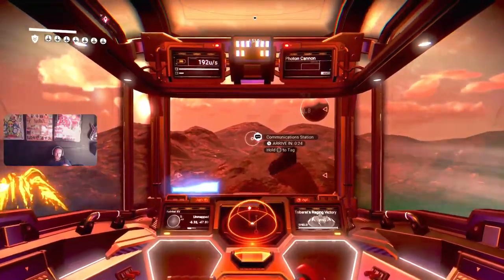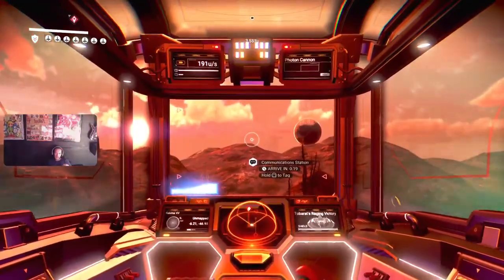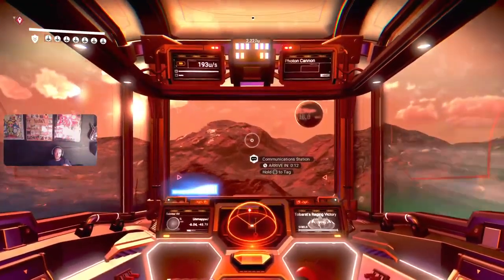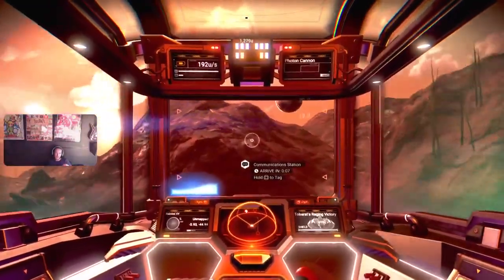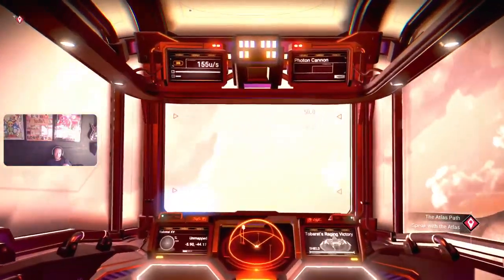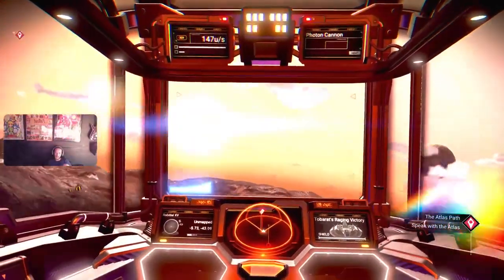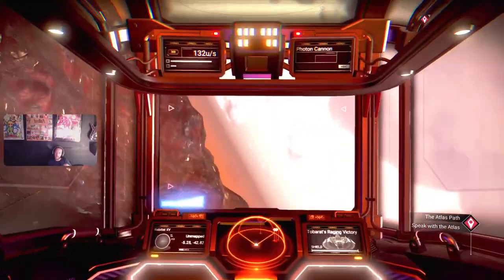I'm in the middle of that now, where I'm balancing between - do I spend nanites on overly expensive S-Class upgrades, or do I hold off and try to find them myself? I could pretty much find them if I explored planets a bit better. I'm too sidetracked with other things. If I was on the paradise planet in this solar system and spent a bit of time building the base and getting settled, I'd really have a fine collection of S-Class upgrades that I'd just find from the drop pods.